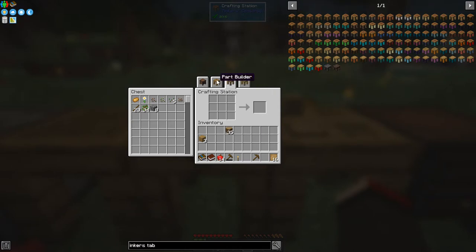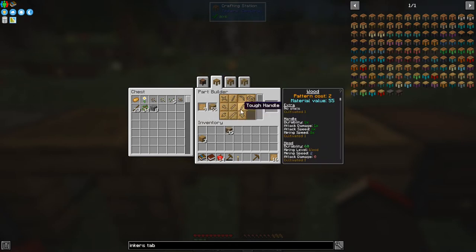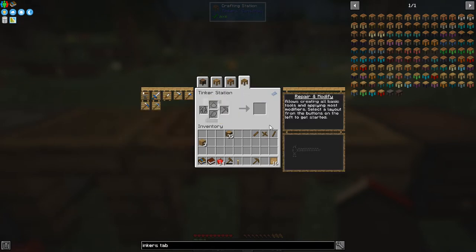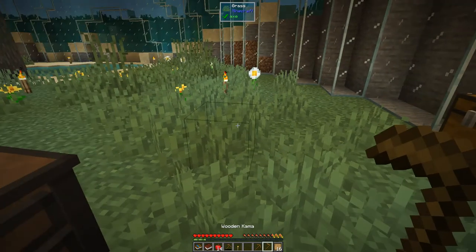The next thing I'd like to make is the kama — a planting tool. We need a small blade, a binding, and a tool handle. Let's go back to the part builder. So we need a small blade, a tool binding, and a handle. Then we put those together in the Tinker Station — select kama — and this is basically your hoe.